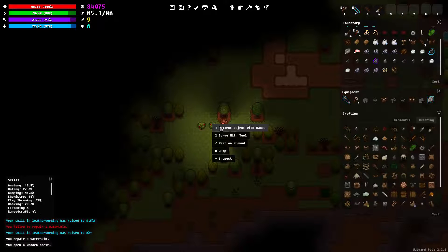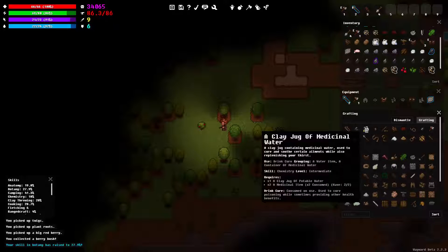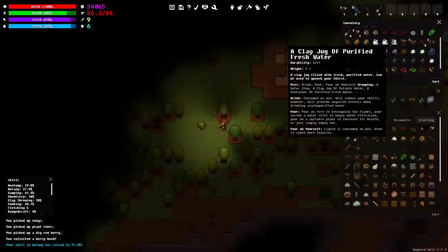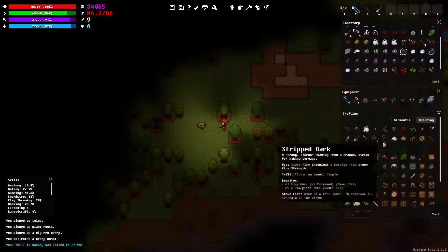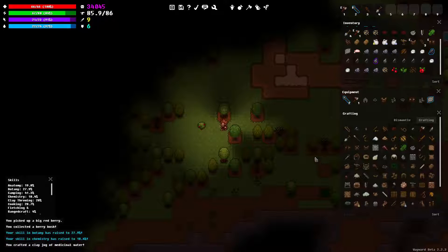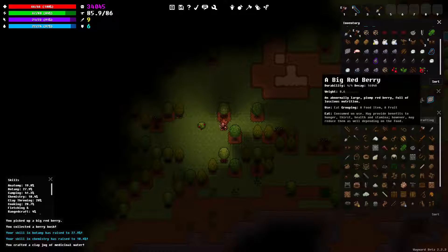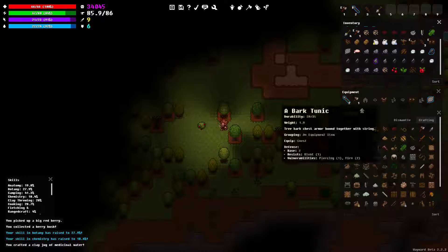Alright, let's make our medicinal water. I think we'll use the best jug I've got there. What's this big red berry? Consumed on use may provide benefits. A normally large, plump red berry full of luscious nutrients. I like that idea - it's full of stuff.